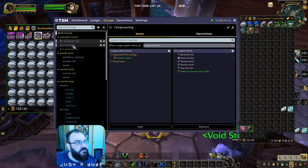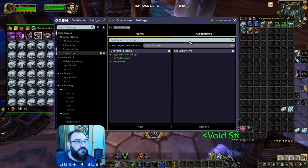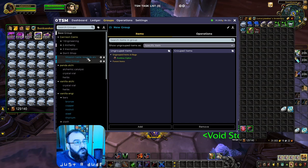So we've got daily one-click for Engineering, daily one-click for Alchemy, and daily one-click for Inscription. Now we need to create another subgroup of Garrison Gains for items you get from your mission table. I like to create a section called 'Don't Shop' — because I don't want to shop for these items, I just want to sell them. You can dump whatever you're picking up in there, because you're not trying to buy more of them or restock from the auction house — you're just trying to sell them.